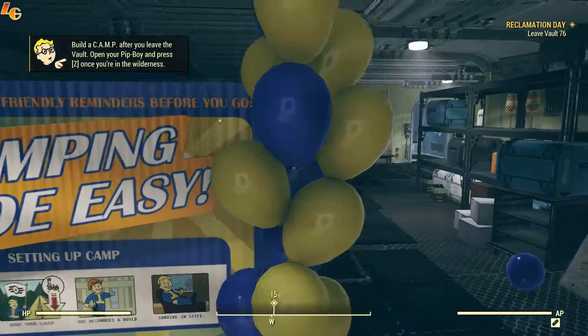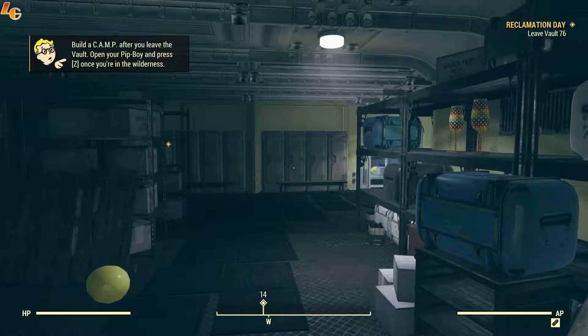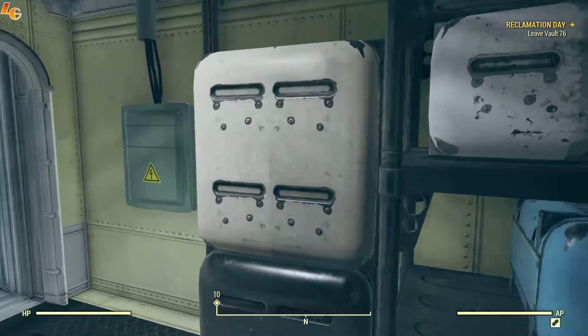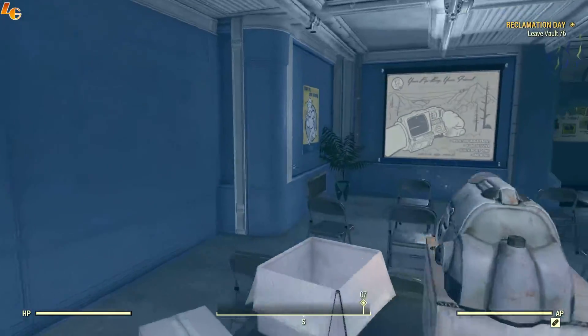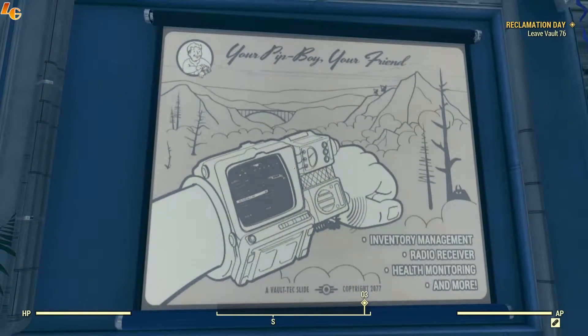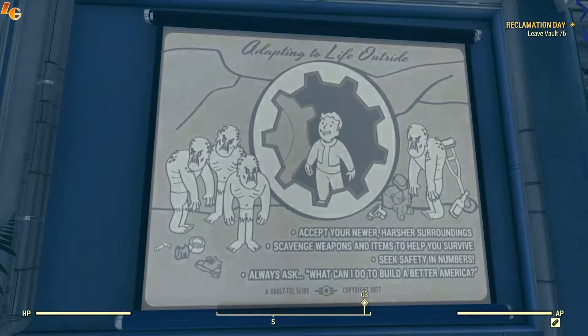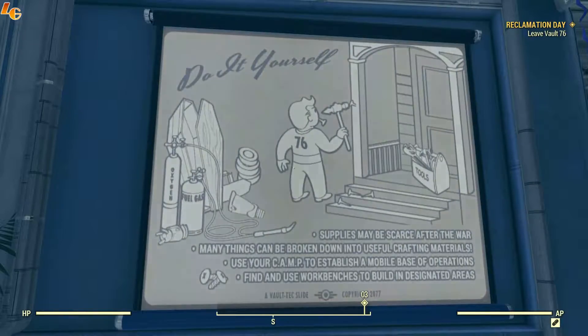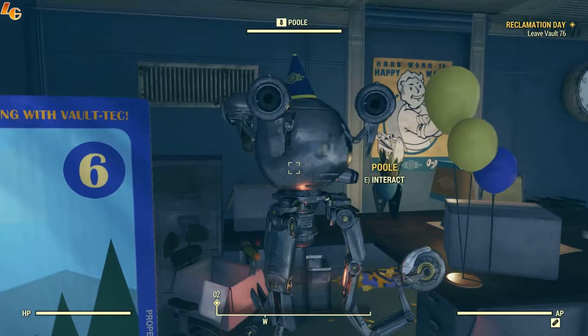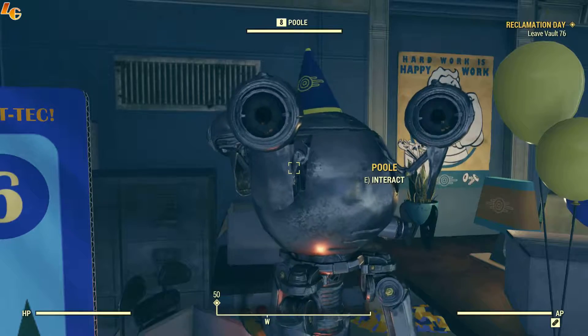Now we have a new objective: build a camp after you leave the vault - open your pip-boy and press Z once you're in the wilderness. Unfortunately there is nothing in these lockers or boxes to click on. There's a movie: your pip-boy is your friend - inventory management, radio receiver. Adapting to life outside: accept your newer harsher surroundings, scavenge weapons and items, seek safety in numbers. Supplies may be scarce - use your camp to establish a mobile base of operations.